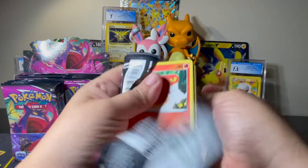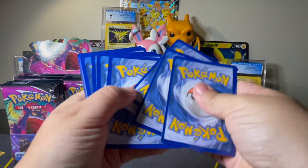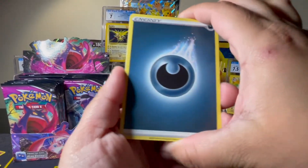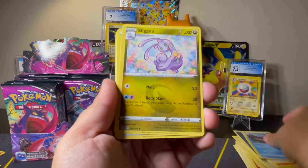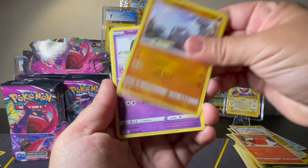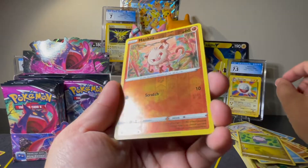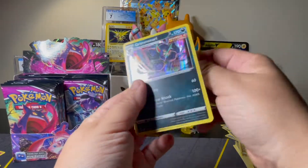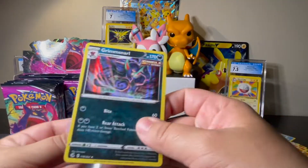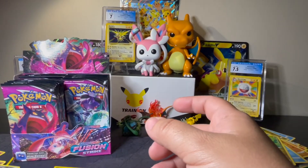Next pack — maybe the hits are all hiding on the left side, who knows, but so far this box is not it. We've got Darkness, Clawtizer, Sliggoo, Cross Switcher, Sizzlipede, Geodude, Snubbull, Arrokuda, Grimer, Mankey Reverse, and a Grimmsnarl Holo. That's pretty, that's a cool looking card. Still not like a super hit, but at least we'll take a Holo.